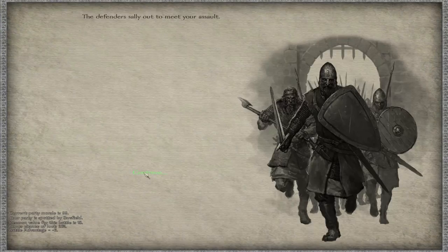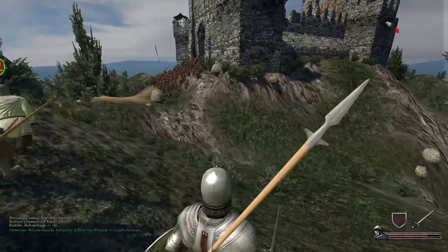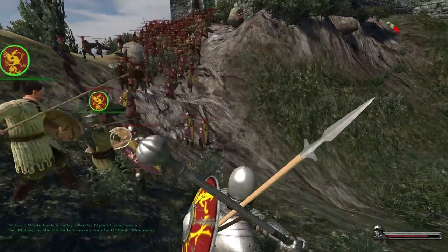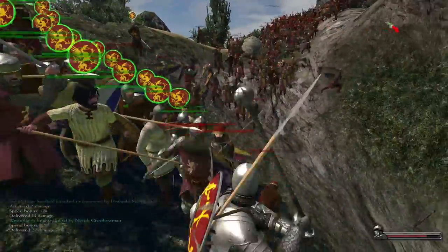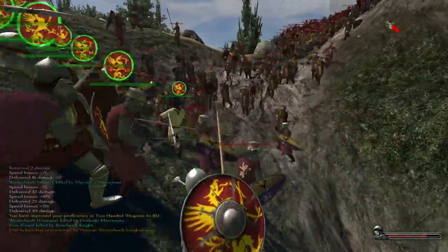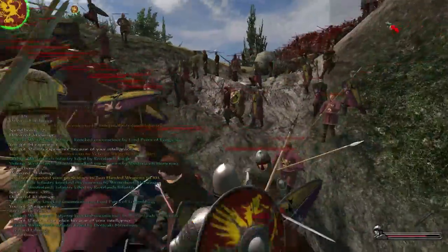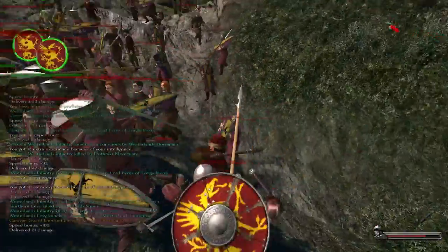We pull back and then we hold. Weirdly enough, the defenders still think they've got the numerical advantage. So as we're besieging this castle, they actually just sally forth - they literally come out the gate screaming at us like loonies. This is the beauty of this game - look at this, mass combat! They've got some pretty good knights actually, but they've just lost pretty much all their elite veteran players because their knights rushed us.